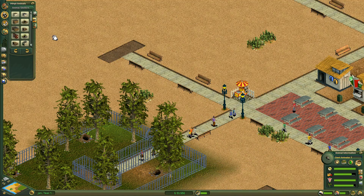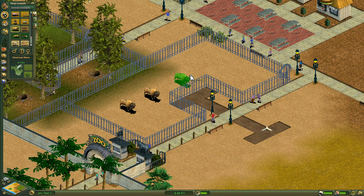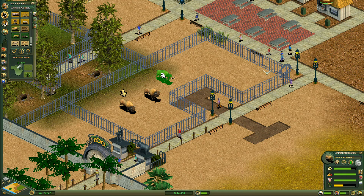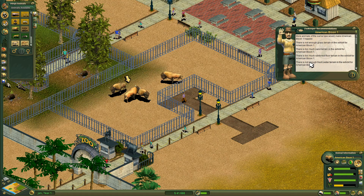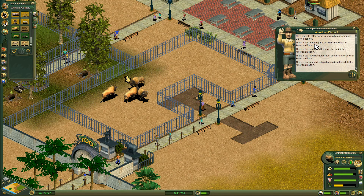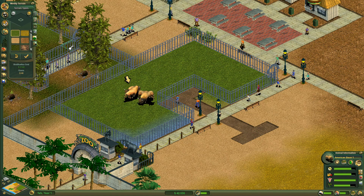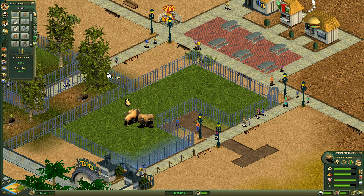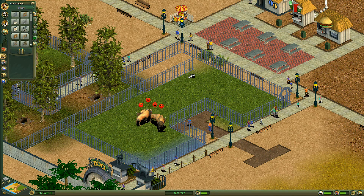Let's move on. I put a male and female bison in, then add two more for more animals of the same type. There's not enough grass, too much sand, too much rainforest. I do the grass terrain work first — that's better. But the exhibit is not big enough for the number of animals, so I need to expand it. I merge and expand the exhibit a little bit more.